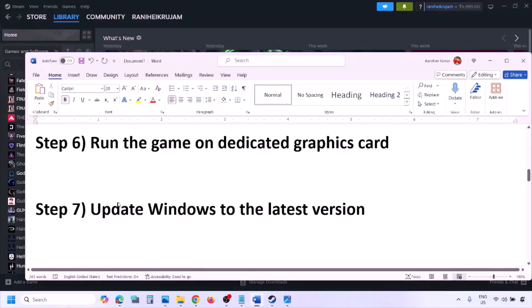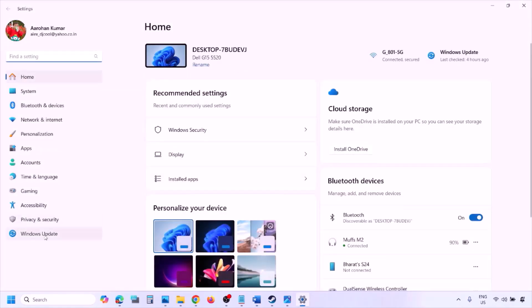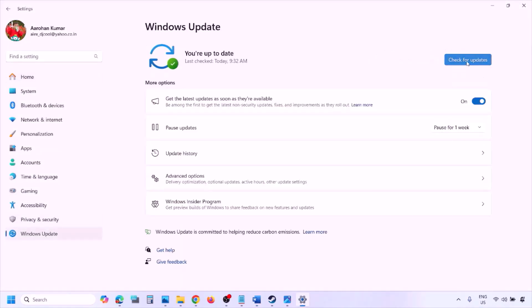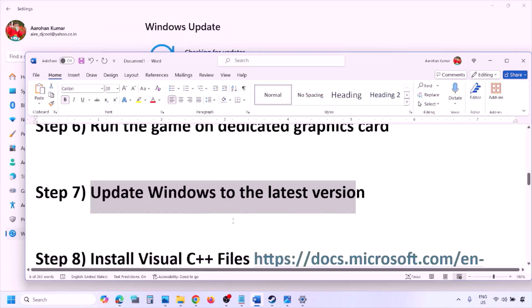The next step is to update Windows to the latest version. Go to Windows Settings, go to Windows Update, click Check for Updates. Once all updates are installed, restart and launch the game.